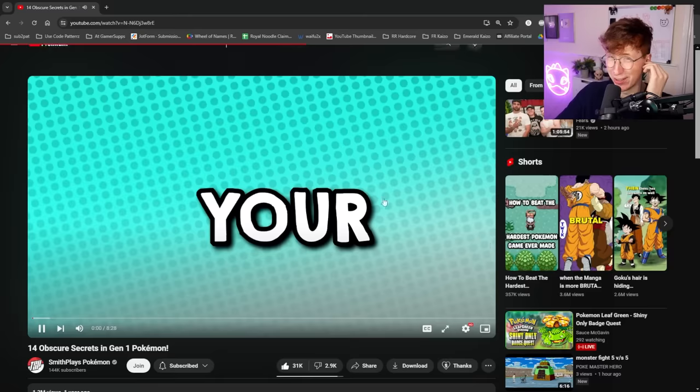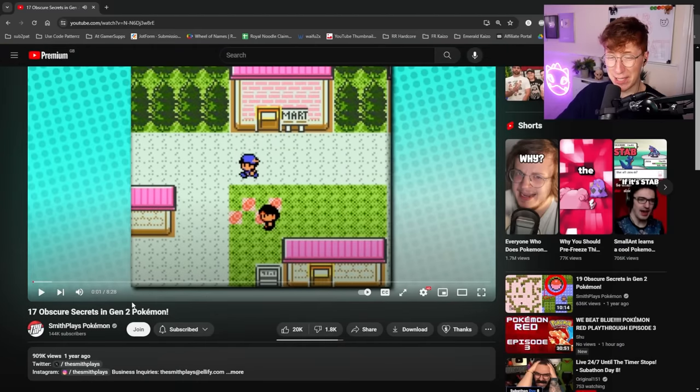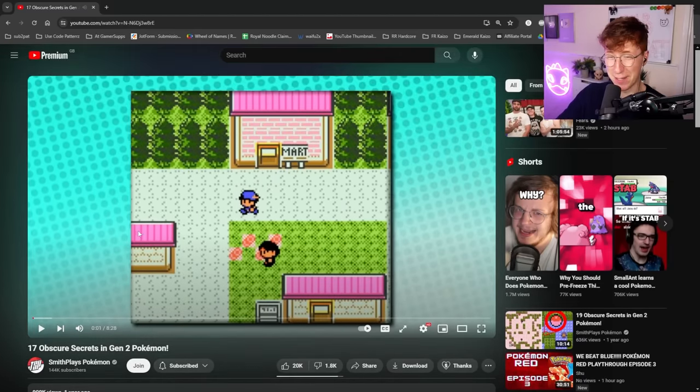There may be Generation 2 stuff too. Maybe we can take a look at that, but maybe you should subscribe to Smith first. Thank you so much for watching. Make sure to use code Patters at Gamers Sub so you can get caffeine or a caffeine-free variant in your most delicious flavors at Gamers Sub — it's less than a dollar per serving, there's international shipping, there's no reason not to. And if you want to see more of my dumb face, you can always subscribe here as well. I'll see you next time.